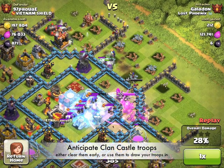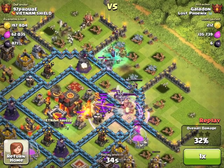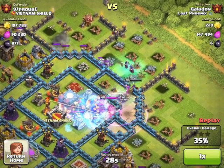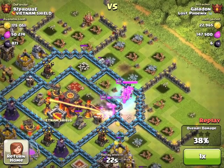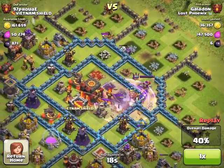Always watch out for those Clan Castle troops. You either need to try to pull them out early, like a lot of hog attackers do, or do what I do — use them as a magnet to focus your troops towards the Town Hall. Your troops are always going to go after those Clan Castle troops before other defenses. In later attack videos, I'll be using lightning spells more often, as it's a little bit safer when you know you can take them all out at once.